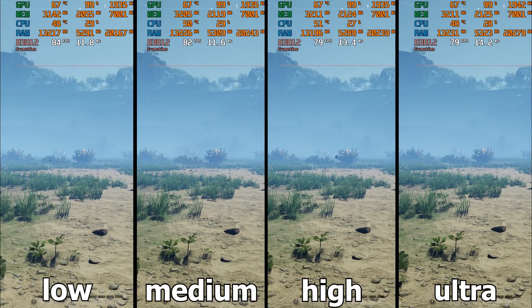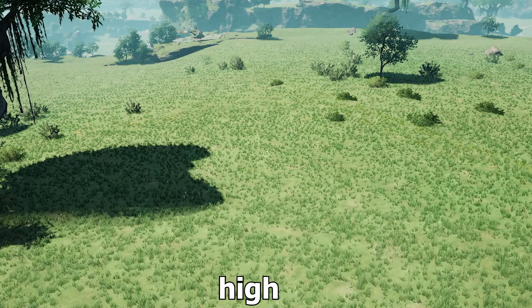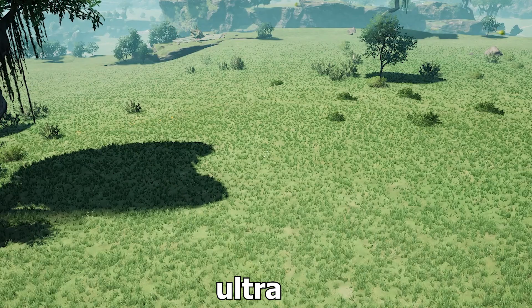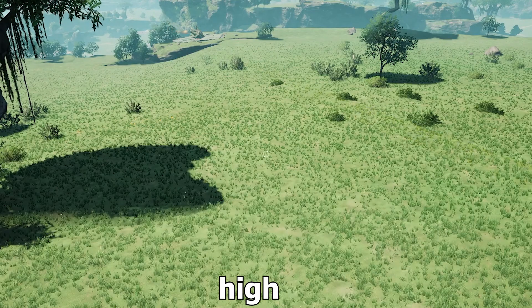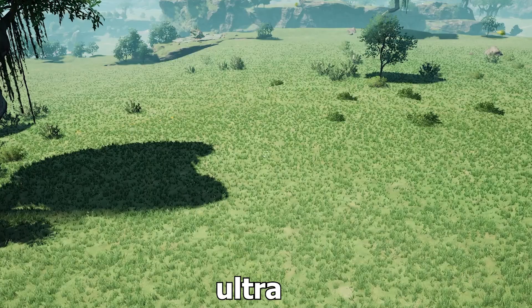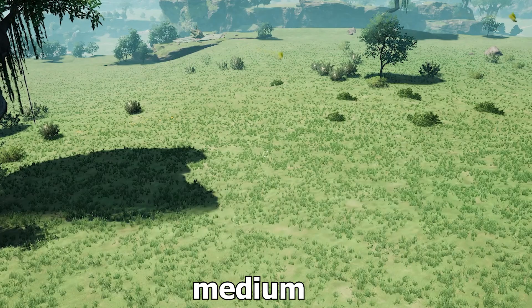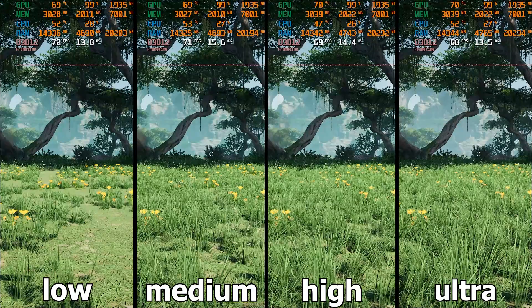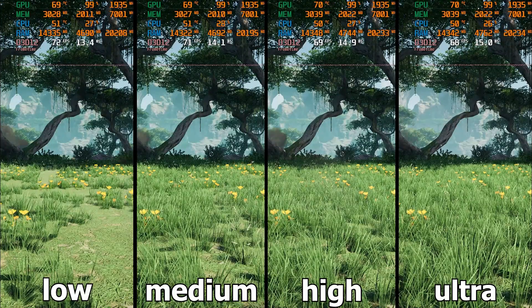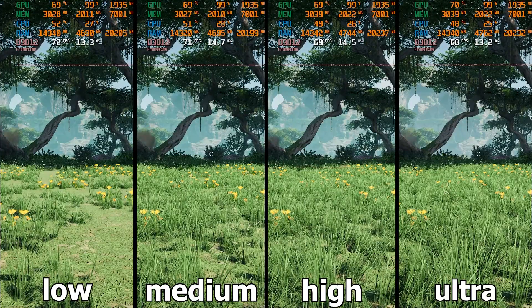The next setting is foliage quality, which has always been one of those settings with a big impact both visually and in terms of performance. Strangely, even in the highest mode we do not see much of an FPS drop. By comparing modes it is easy to see that you need at least a high setting to achieve acceptable quality — medium mode and especially low mode would completely destroy the image quality and are not recommended. In terms of performance, going from low to ultra causes only a 6% performance drop. I recommend at least high mode.